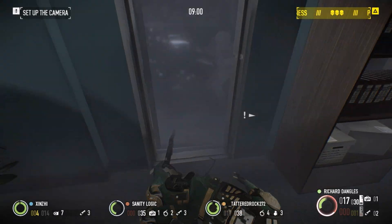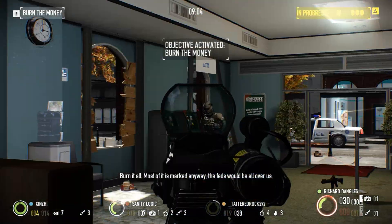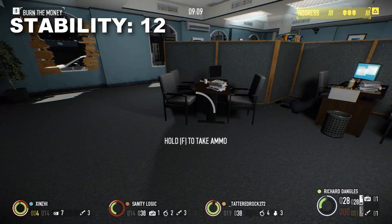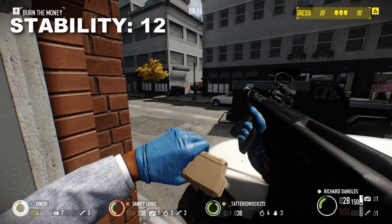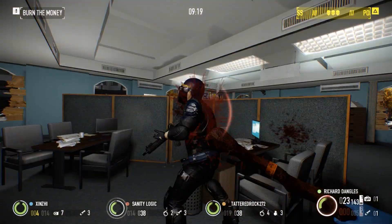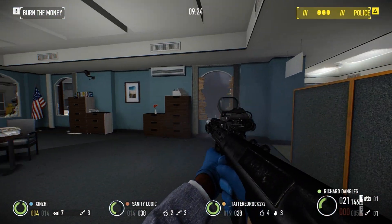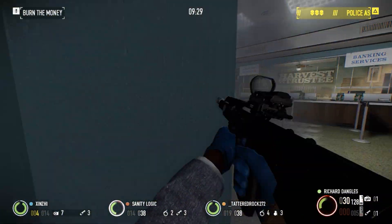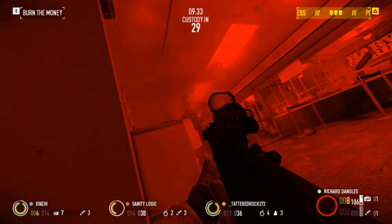While a high fire rate would normally lend it to being effective at hip firing, it has a severe accuracy penalty when firing while not aiming. Base stability comes in at a low 12, making the weapon somewhat tricky to handle without modification. This is only made worse by the high fire rate of the UAR, causing your barrel to climb much quicker than any other rifle. However, stability can be easily maxed out once fully modded, and Sharpshooter Ace can also make a fair difference in the amount of recoil the UAR has. Still, it's best to resort to burst or single firing when engaging distant opponents in order to preserve accuracy.